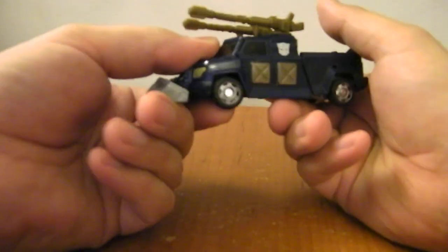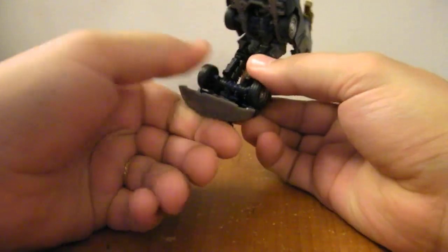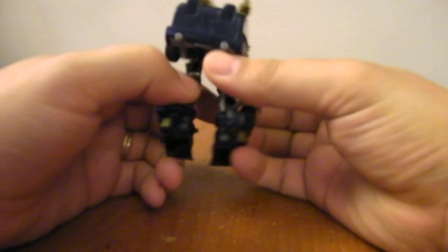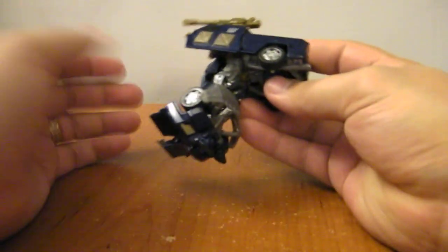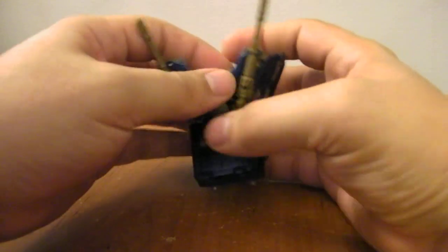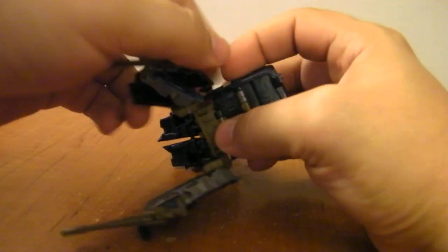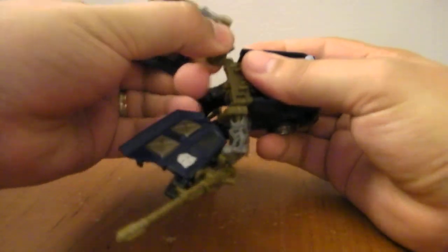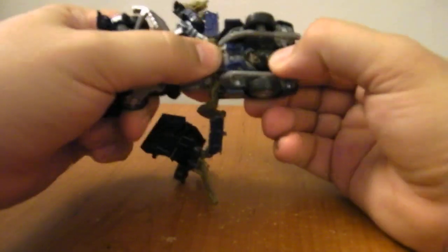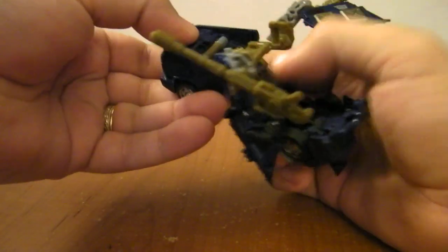To transform him, you want to grab the front part of the cab and bring it down. You can see his legs. Go ahead and take these pieces and rotate them up — those pieces now become his feet. The battering ram plow bit kind of becomes his knee guards, his lower thighs. Bring his legs up like that. Then split the arms here and rotate the forearms out this way. Bring these pieces out like this and fold these brown pieces up and down. Then come around and take the whole back of the truck and rotate it back. Bring this up and flip it all the way up and over.